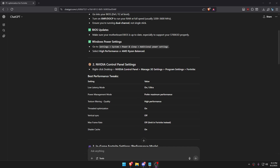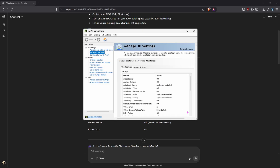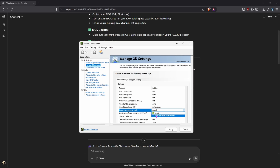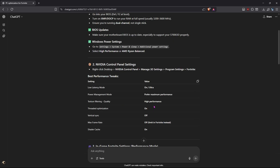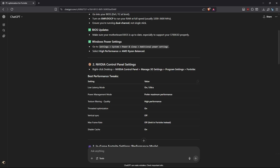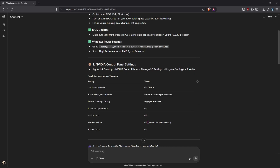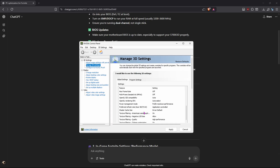For the second tweak it says Nvidia Control Panel settings. Open Nvidia Control Panel and set Low Latency Mode to Ultra. For Power Management Mode, set it to Prefer Maximum Performance. Texture Filtering Quality set to High Performance. Threaded Optimizations turn on. Max Frame Rate off — that's already off. Shader Cache on — that's already on. Apply.